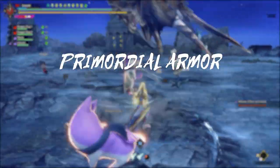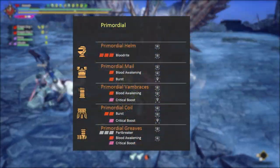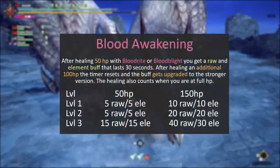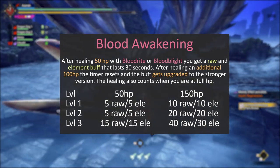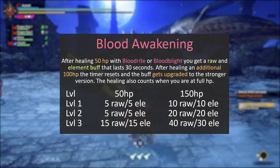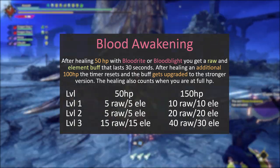Let's take a look at what new stuff the monster brings us. Primordial Malzeno's armor comes with one new skill: Blood Awakening. After you heal 50 health with either Blood Rite or Blood Blight, you get an Element and Raw buff that lasts 30 seconds. If you heal an additional 100 HP — or 150 HP in total — the buff gets upgraded to a stronger version.